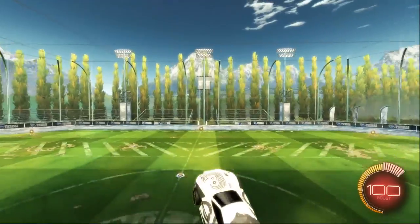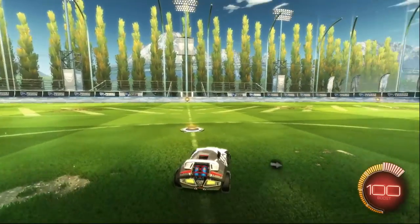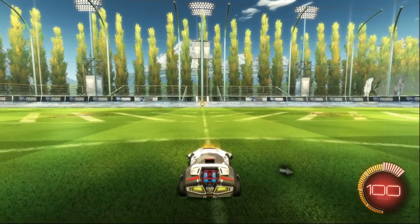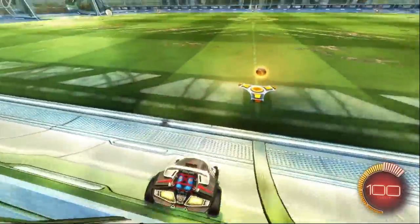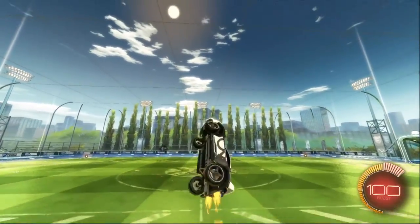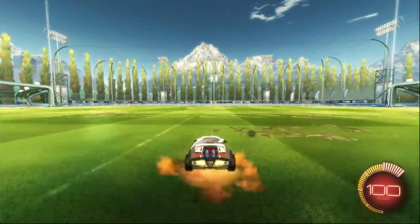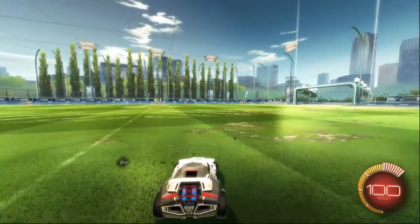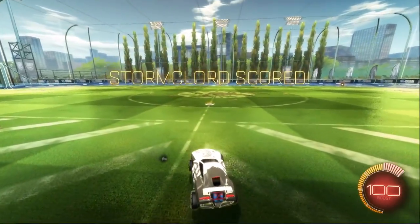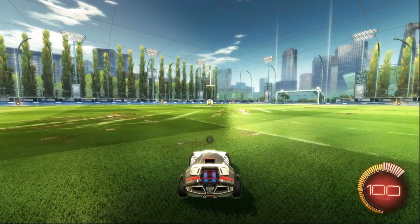Once you've got the hang of going from backwards, I want you to do the same thing but going forwards. To do this you're going to have to use your air roll in the air, which is your drift button unless you've rebound it. Basically, you go up and as you're boosting you turn your drift button around so you turn around and do a 180 degrees, so you're backwards. Practice doing it both ways — to the right and to the left — because you don't want to only be able to go up one way. Say you need to be quick to get one direction or an angle — from the right it's going to take longer because you have to get all the way over.